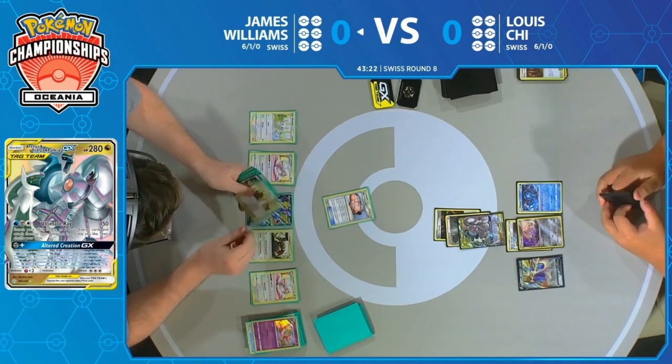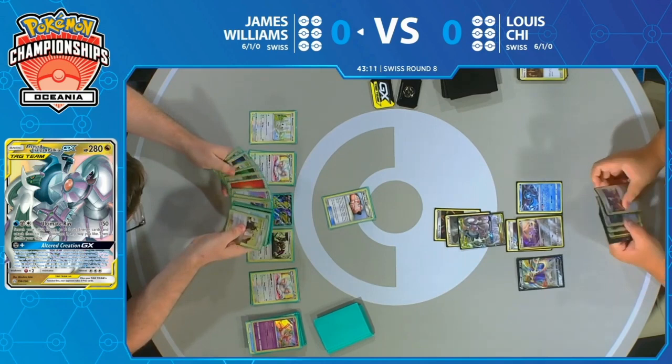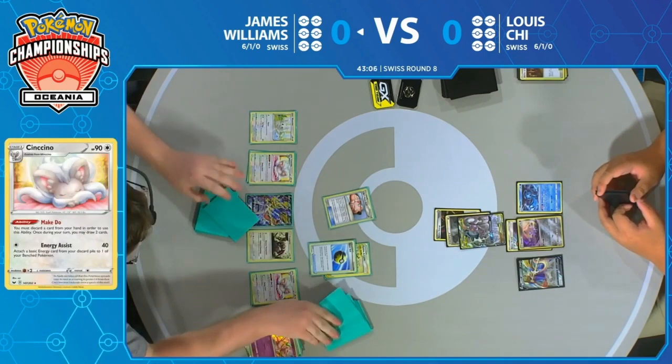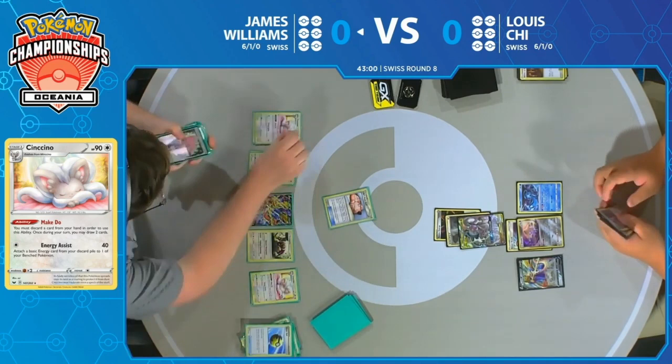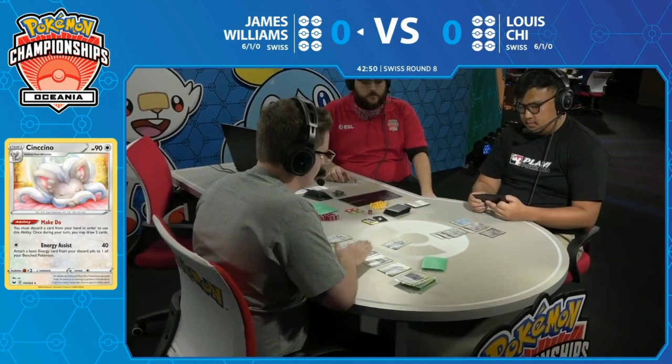He'd love to see more Cinccino hit the board as well. The fact that you have make-do, just drawing through your deck — it's essentially Zoroark GX. It's putting in work. Every time you get to see six cards and end your turn drawing three more, you're going to hold onto a huge hand. Marnie can take it away for a turn, but you can just bring it right back. And every card he draws is going to be a hit after hit.